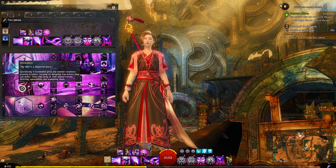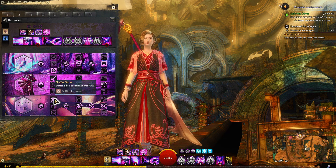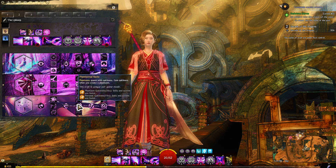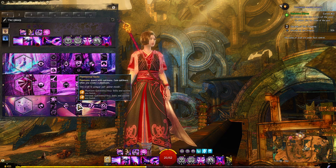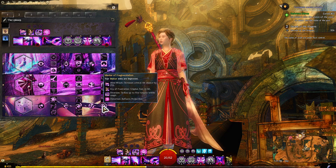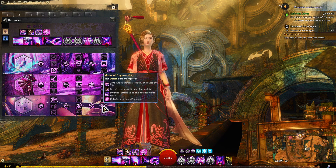This is where most of your damage and vulnerability application comes from. Next, Illusions. Shatterstorm makes shatter skill 1 an ammo skill with an additional charge. Phantasmal Haste means phantasms spawn with quickness, and I also gain quickness for one and three-quarters of a second when I create a phantasm. Finally, Master of Fragmentation: 25% increased critical hit chance on F1, cripple on F2, five targets struck on F3, and my distortion now reflects projectiles.